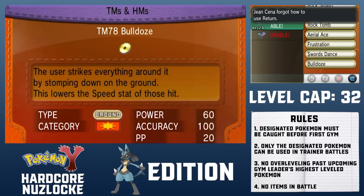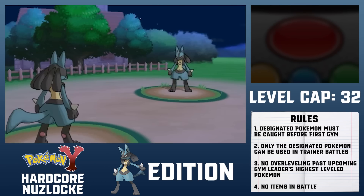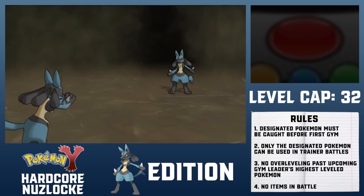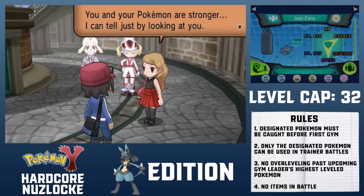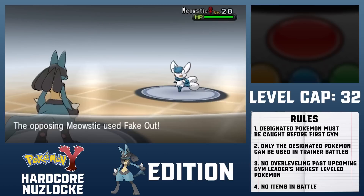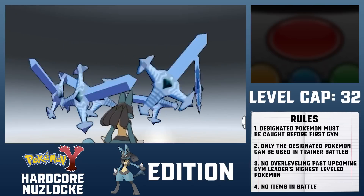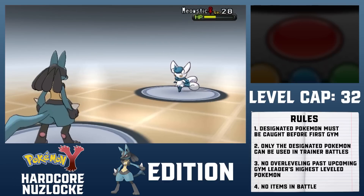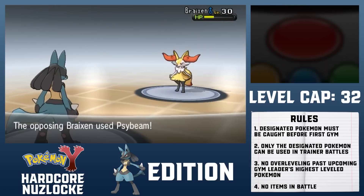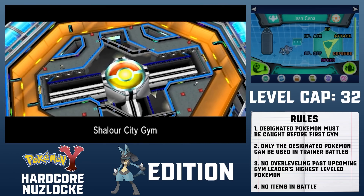Before battling Korrina, I teach Lucario Bulldoze over Return and give it the Soft Sand, which boosts Ground-type moves by 20%. Both Lucarios use Swords Dance on turn 1, so this battle should be in the bag. Bulldoze knocks out both of Korrina's Pokemon with 1 hit each. I box Golbat, carefully tread through Reflection Cave, and arrive at Shalour City. To prove myself worthy for Mega Evolution, I have to battle Serena in the Tower of Mastery. Serena's Meowstic uses Fake Out, flinching Lucario — but Lucario has Steadfast, raising its speed. After one Swords Dance, Shadow Claw KOs Meowstic, and Power-Up Punch KOs Braixen to win the battle.